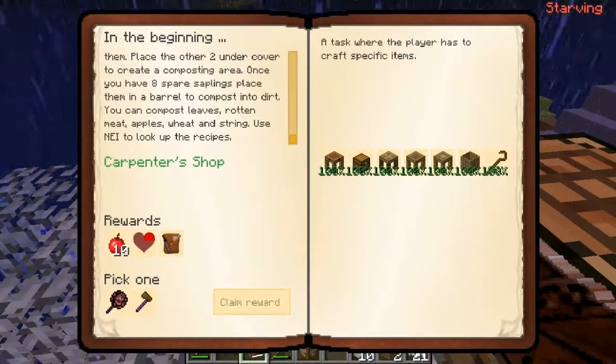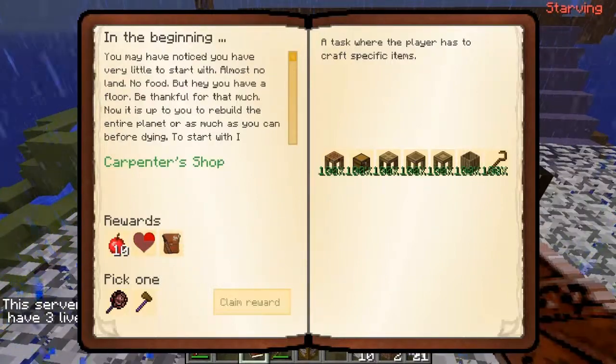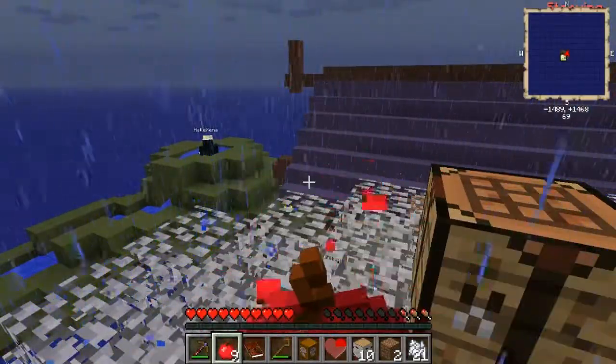Well, I'm starting to starve, so I need to eat this apple. I completed everything here. For some reason — oh, that's right, I had to pick one. I'll get the axe. You can have the pan.